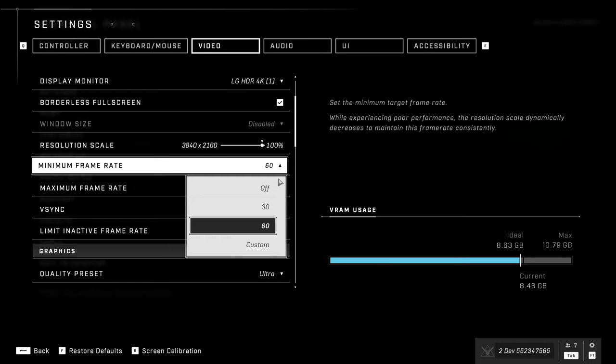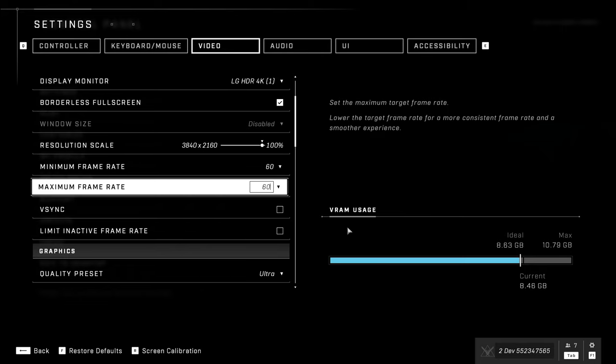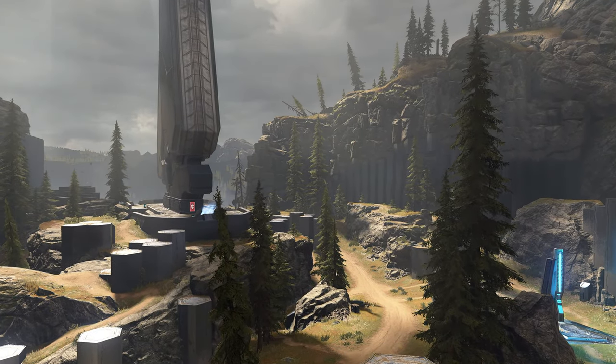You can actually set a minimum FPS. You can say, I want 60 to be my minimum FPS. So you can choose: I want it to run faster but maybe not look quite as pretty, or give me the prettiest experience possible — I don't care about the frames.